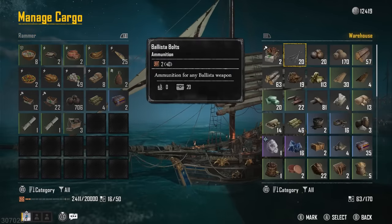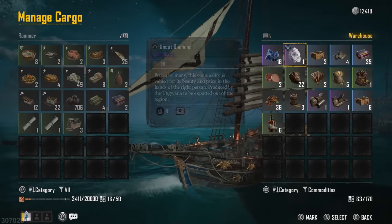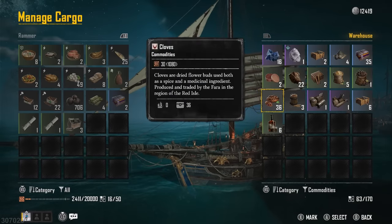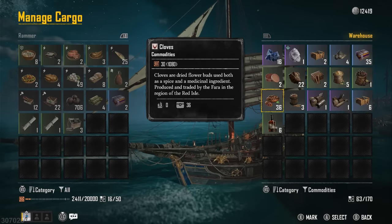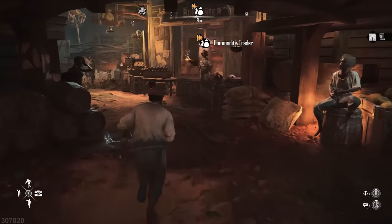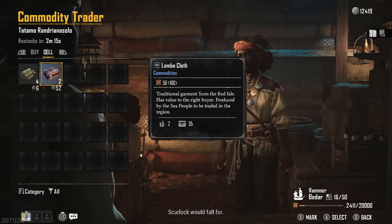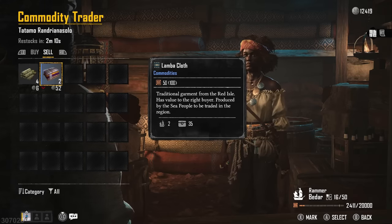Next up is taking a look at your commodities. If we go to my warehouse and filter it to commodities, you've got things like uncut sapphire, diamonds, firearms, tobacco — loads are available and you'll get these by destroying other ships. These are really important for earning silver, but only sell them to the traders at the outpost if you are really desperate. In St. Anne, we have the commodity trader, and when you get the buy and sell option, you'll see either red down arrows or green up arrows. If they're green up, that's a good time to sell because they're paying more than original value.